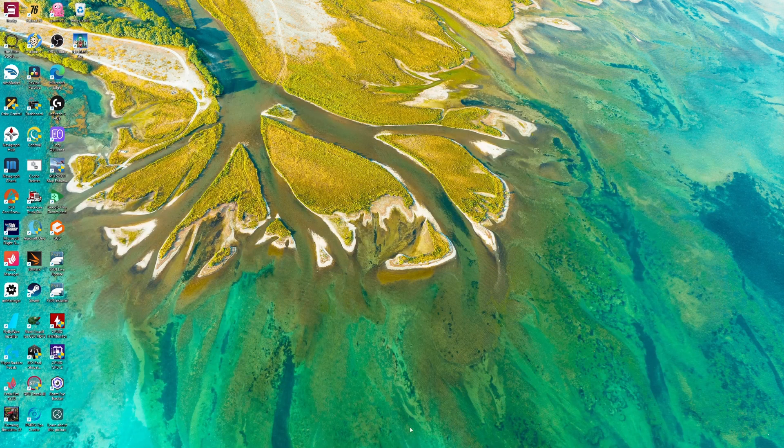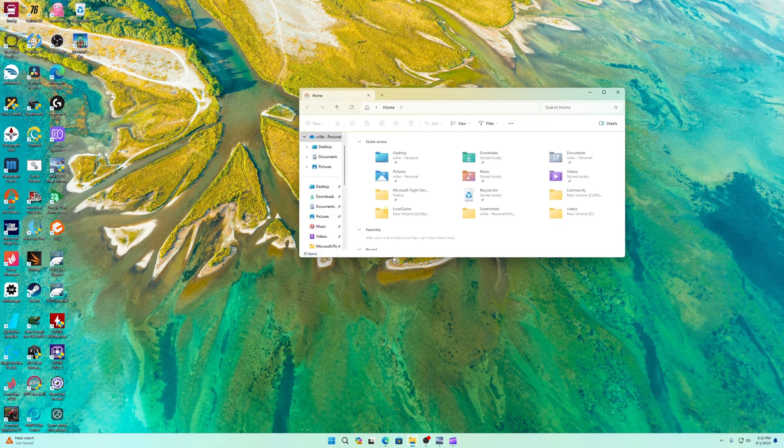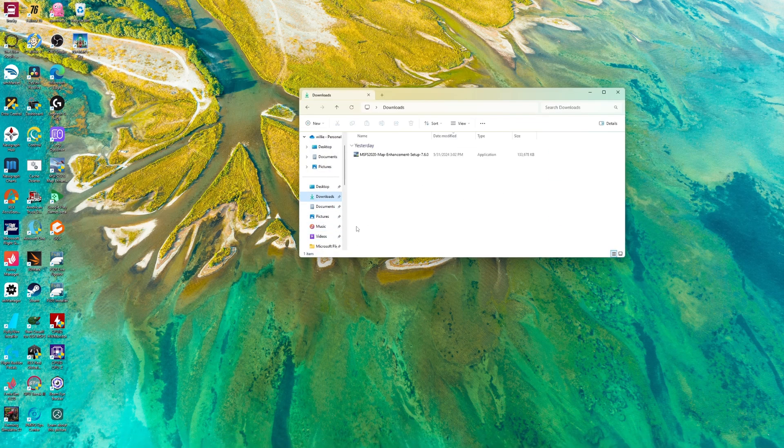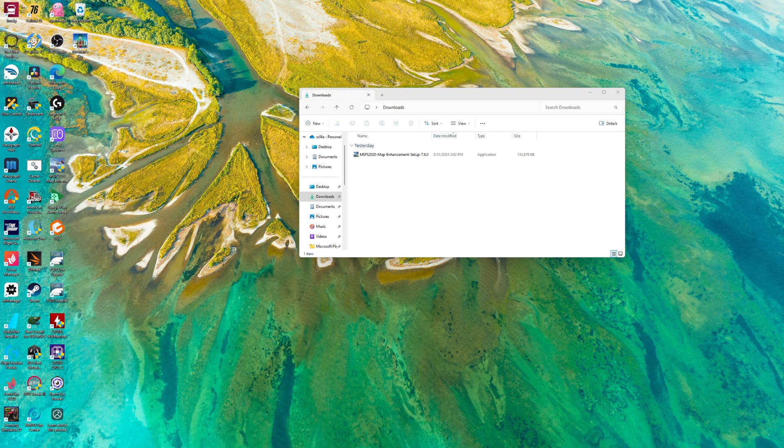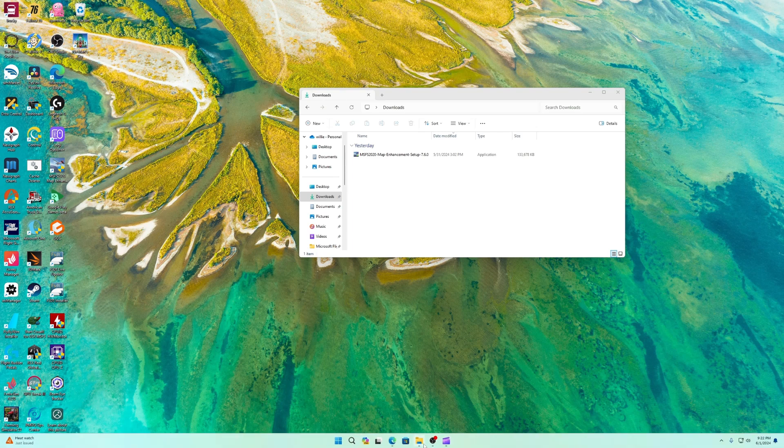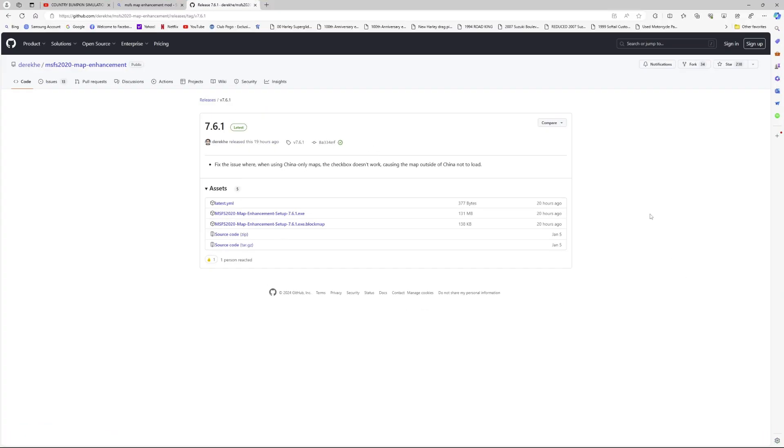I've already downloaded it. Come right here to Downloads — that's 7.6. Let's go ahead and exit out of here, go back, and we're going to download this. You have to do this right here — keep it, keep it all right. Let's exit out of here.